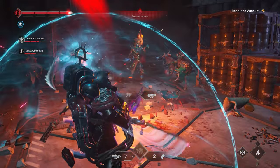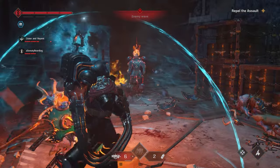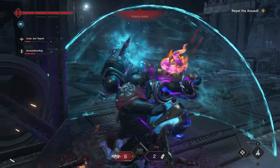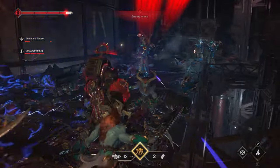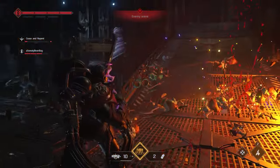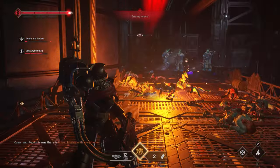Tip number 4 is to be aggressive because you have iframes and white health. In a lot of games we're used to staying back and avoiding damage. Here you have a multitude of ways of restoring your health as we've covered in the previous tips. So instead of playing like a little sissy wuss, you have to get in the thick of combat and rip and tear.